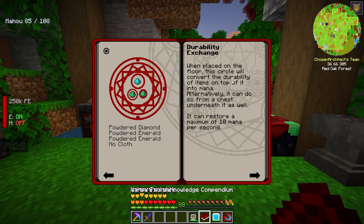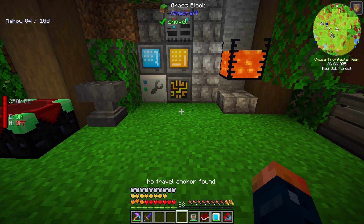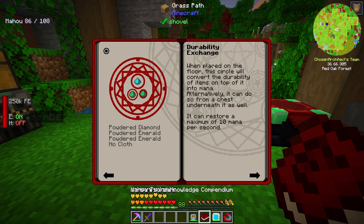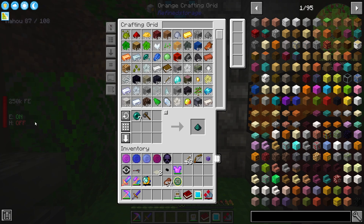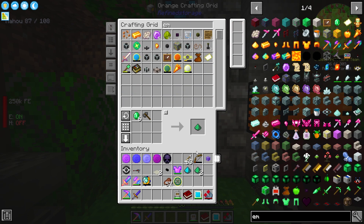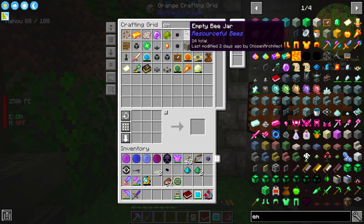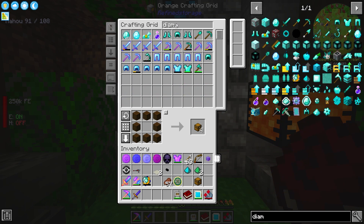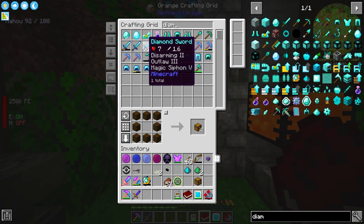When placed on the floor, this circle will convert the durability of the item on top of it into mana. Alternatively, it can do so from a chest underneath it. So I make this on top of a chest and put an item in it. I'm wondering what happens if we use an unbreakable item — will it still work, or will it never consume that item? We need a diamond and two emeralds. Unfortunately our emerald generator died when we lost our villager.